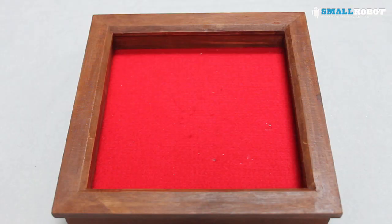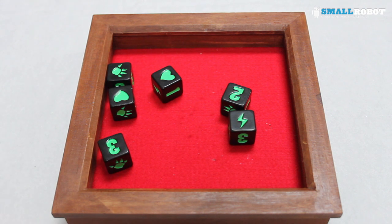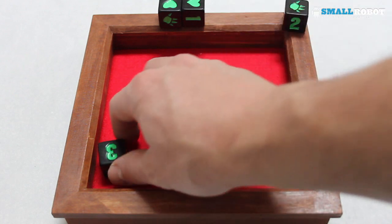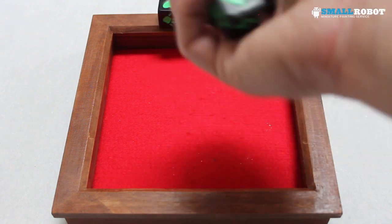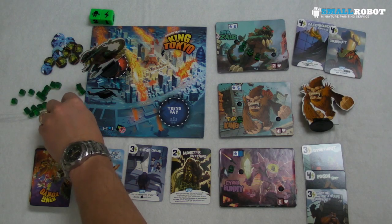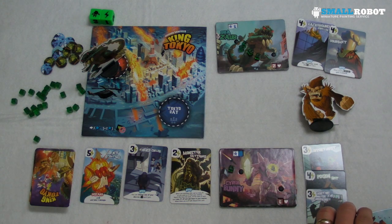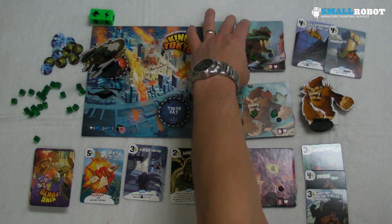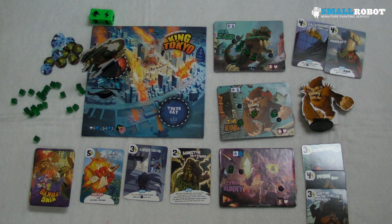It's now the King's turn — four health, six victory points. He rolls a hit and two hearts. Being outside Tokyo, he can heal up, and gives Gigazor one hit inside Tokyo for being there. Second roll gives two more hearts and an energy. He heals up four health, back to eight, and also hits Gigazor for one. Gigazor says he's staying in Tokyo, being super aggressive. The King has three energy to spend but decides not to buy a card — he'll just sit on his money.